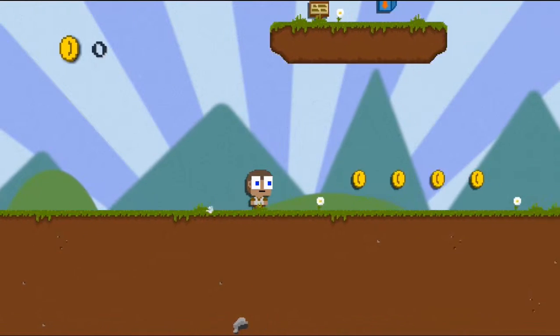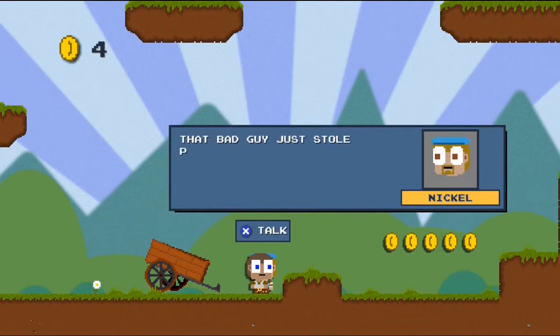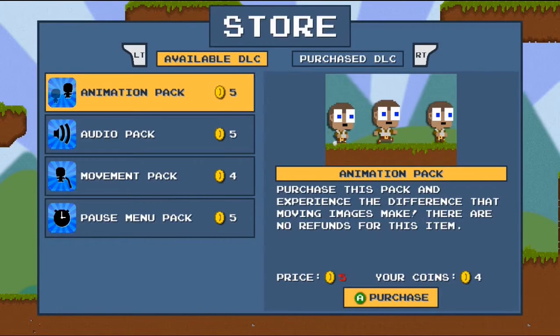Hello, Mr. Shopkeep. That guy just stole Princess MacGuffin! You have to save her! Also, he murdered your uncle. You must get rid of it! I think he might have peed in the town's water supply too. This is a bit less important now. Buy some DLC and get going. You'll need it.